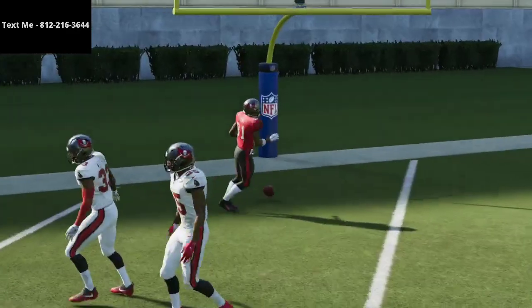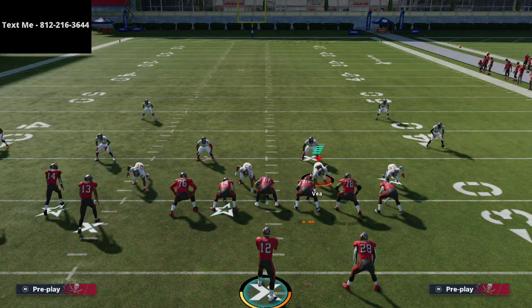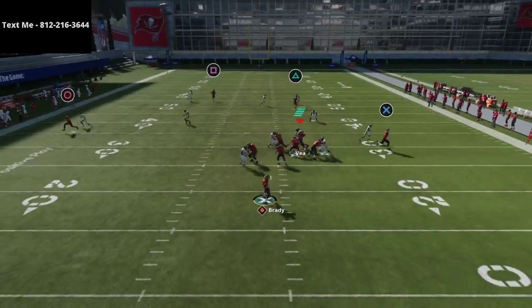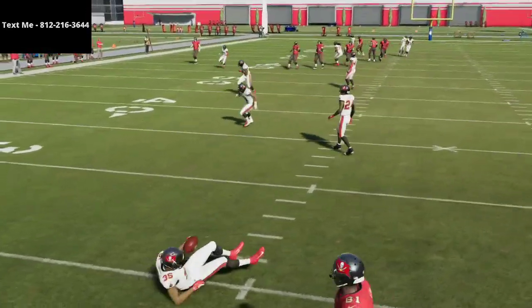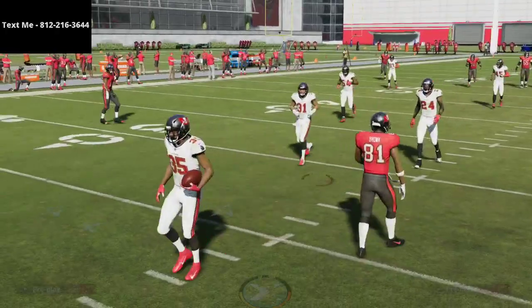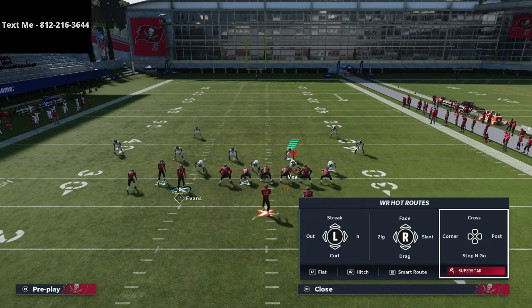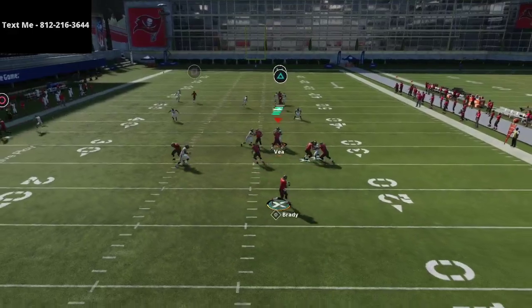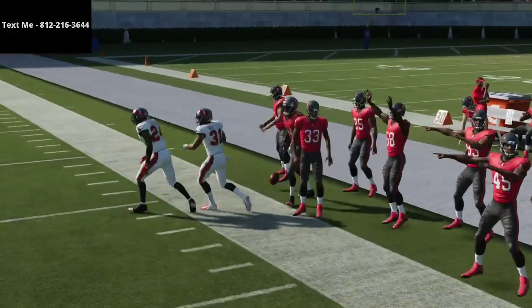That's how you absolutely torch the match coverage meta with those combinations. You just need a corner route. If you don't have a corner route, you can try an out route — it still works relatively well. The problem is the outside quarter doesn't always jump down on an out route. You could also try motioning him out, but in that case you'd want to hit your crossing route more frequently.